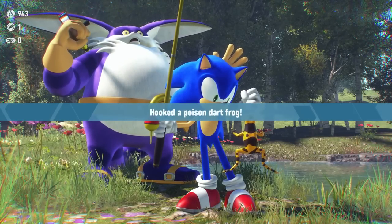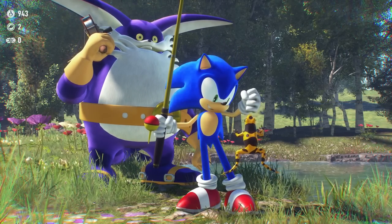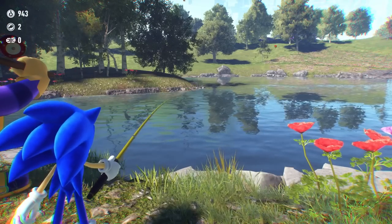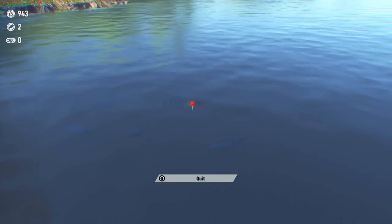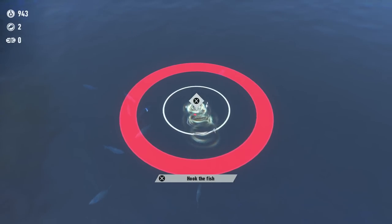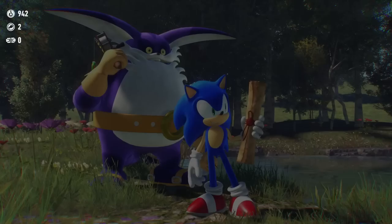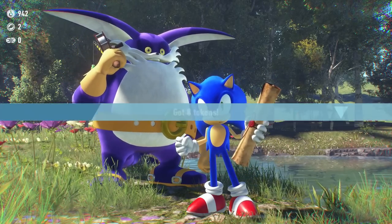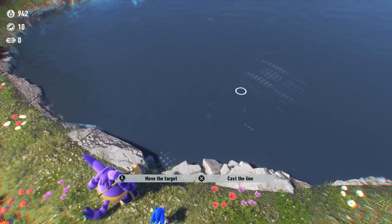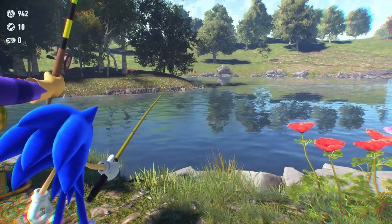It looks like we're catching something new — we got a poison dart frog, and we got one token for it. Maybe because we've already caught this one, there might be a shared Fishipedia. I'm not really quite sure, but that's what we're going to figure out. Oh, this is a sparkly one — it could be something really good. We get a little scroll: it's an Elder Cocoa Scroll! We got eight tokens for it, but what does this do? I don't know — I guess we'll find out eventually.